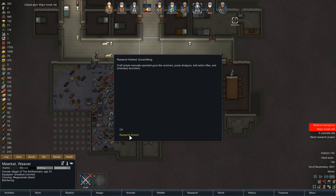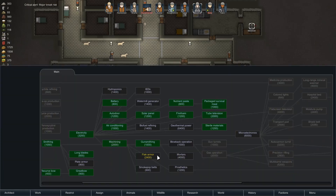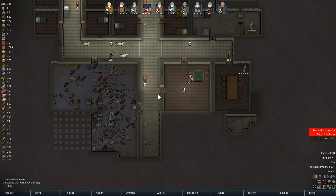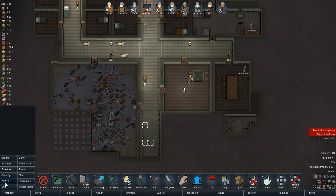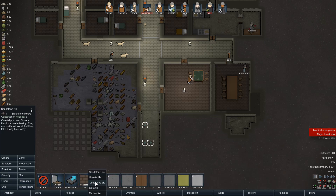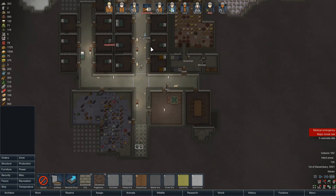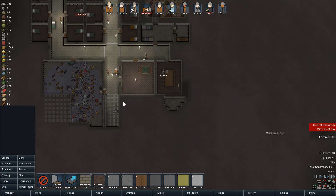Gunsmithing — what do we want next? Hydroponics, we're not really there yet. Flak armor — I did say I was going to look at flak armor next. We're going to want to get the floor done in here.